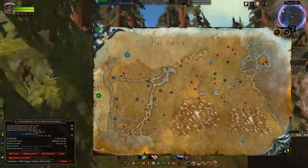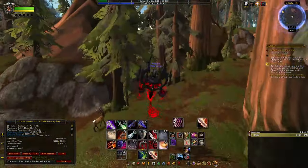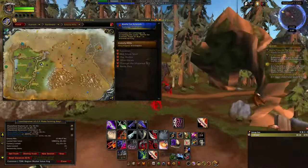Grizzly Hills is definitely one of the better zones for farming treasures and rares, since there is a decent spread of chests which you can find in these locations. If you're farming two zones, might as well make it three.